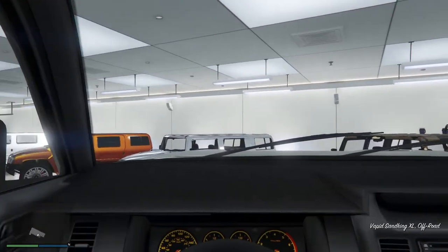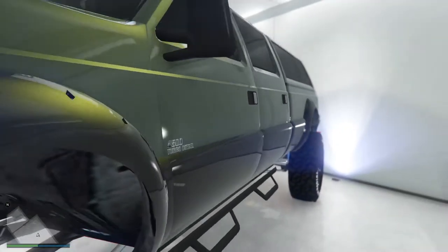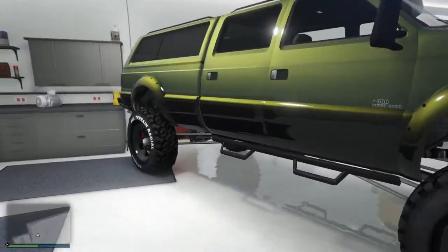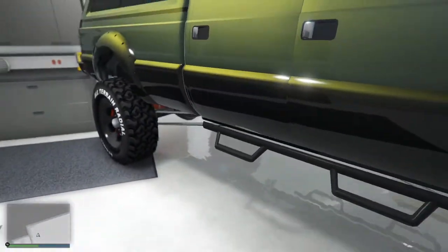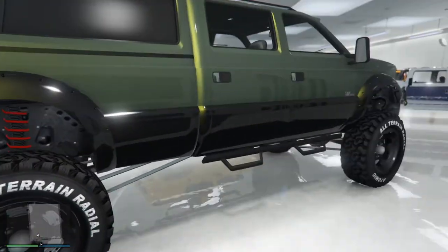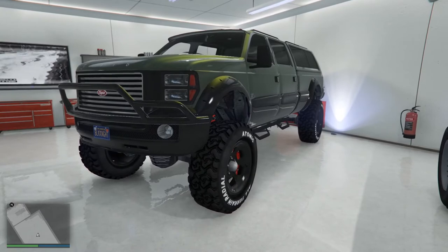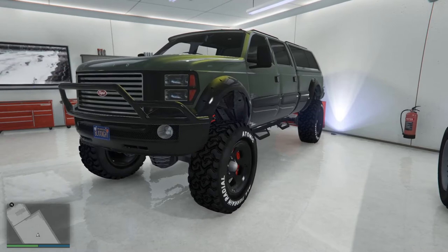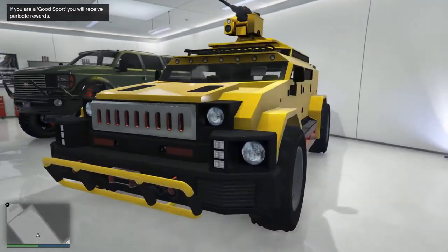This is my Sand King XL — my hunting Sand King XL that I used for a while to make money. It's a sentimental favorite and I love the paint job on it. When they updated the all-terrain radials, the style point changed a little bit, and it is massive. The other 4x4 I'm thinking of — the one that was at the top of the SUVs class for a long time — is in the next garage down.